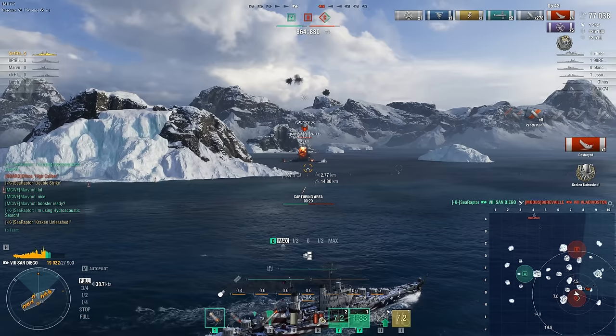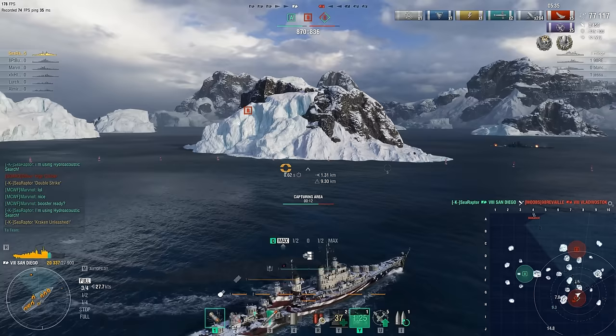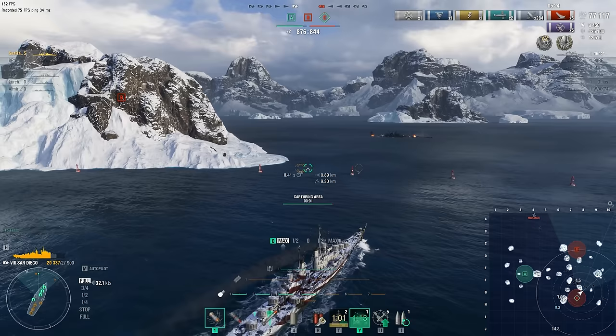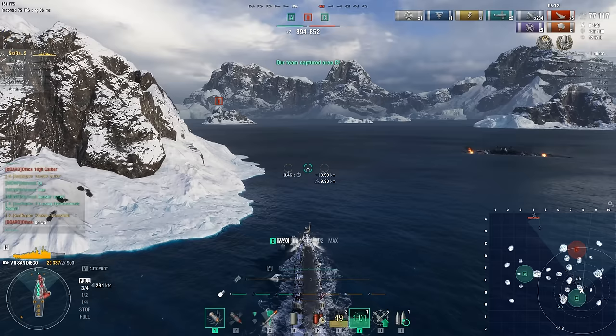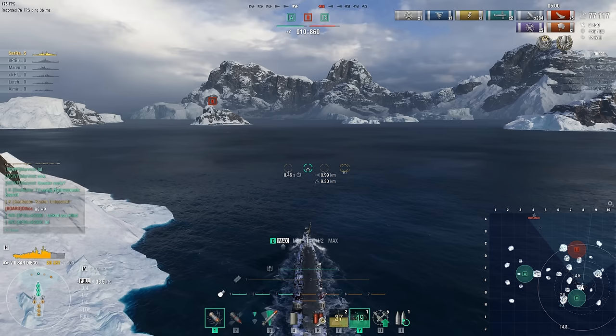He's got it — Kraken Unleashed! Just to remind you, there were only six ships on the enemy team and he's sunk five of them. He's also flipping the cap circle, and the Vladivostok didn't even manage to reset his capture progress. This puts Sea Raptor ahead on points with the kill on the enemy battleship, and with two cap circles under his control there's no danger of losing on points — unless the Monarch catches and kills him. But looking at the Monarch's last reported position, if he was heading for cap circle Alpha, he'd have been there already.